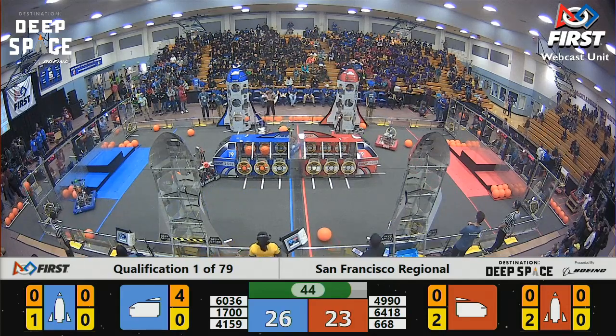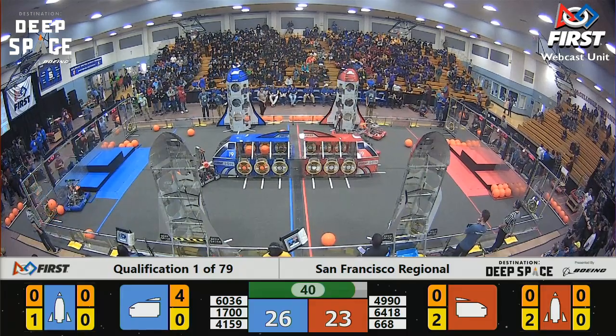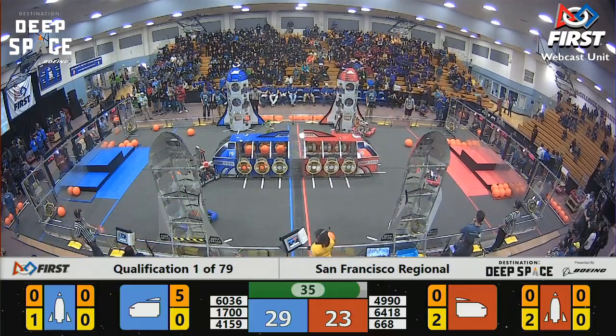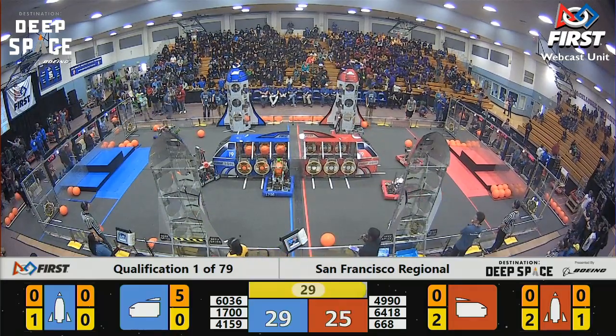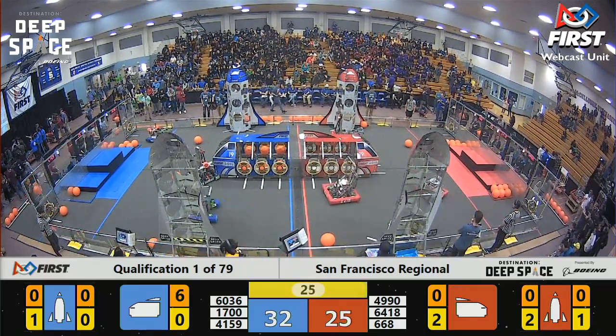Team 4990 with another hatch panel in their possession. As their alliance mates, the Misfits, play a little bit of defense against the Blue Alliance, strategies are working out so far. However, the Blue Alliance scores yet another cargo far side of the ship.